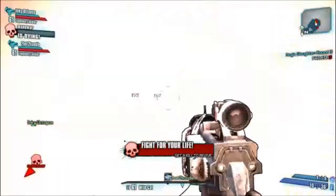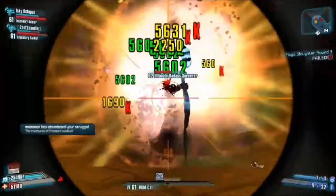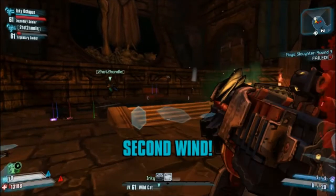The next sorcerer I kill is actually the one I get the grenade mod from, and it is the chain lightning grenade mod. It's a lot of fun to use and it's crazy, so I'm going to slow down the video here and you can see the orange drop there.